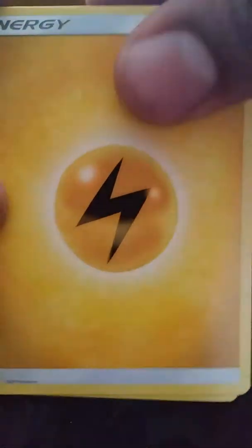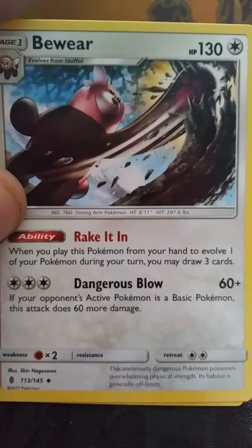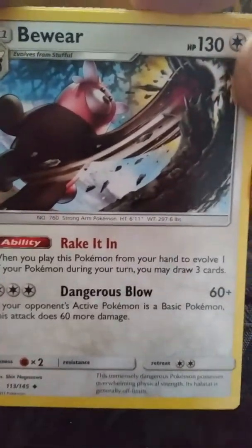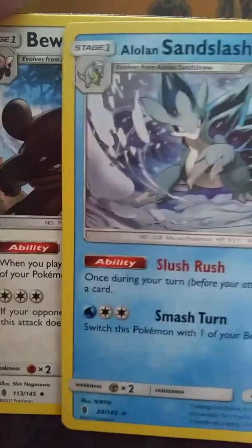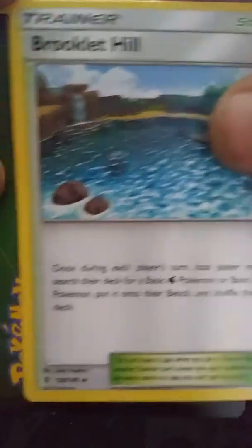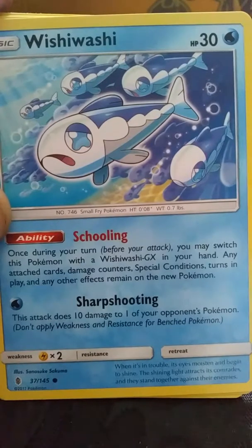Mudbray, Slowpoke, Goomy, Rockruff, Taillow, reverse Gotharita, and Sandslash. Sandslash is really cool — look at its ability: once during a turn, before you attack, you may draw a card. So that's automatic draw support, and then it can retreat if you have a Water or Rainbow energy and a DCE attached. Everyone's all about Bewear, but I like Sandslash better because Bewear only lets you do it once when you evolve it. I mean, you can use the Evosoda, but I think Sandslash is better. Brooklet Hill helps Water and Fighting Pokémon.